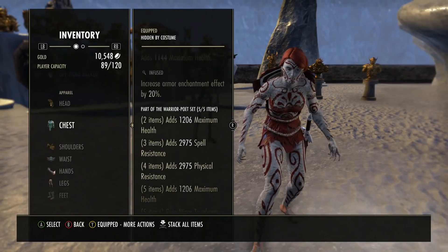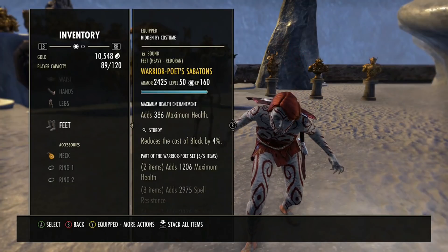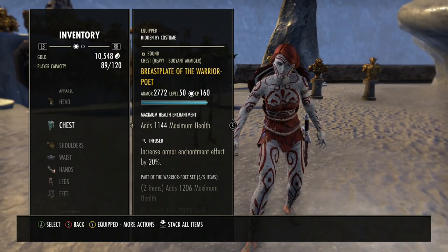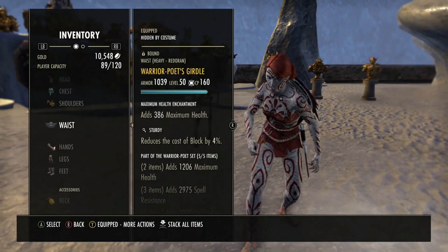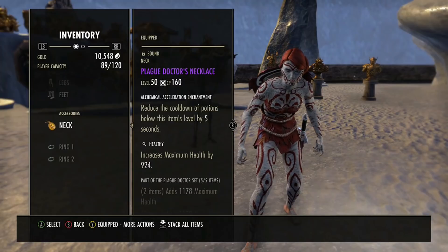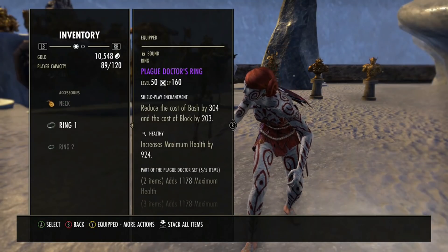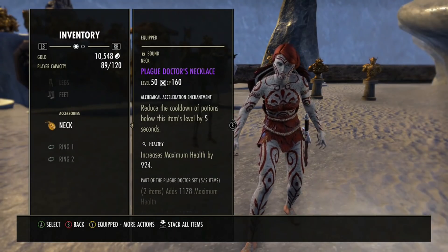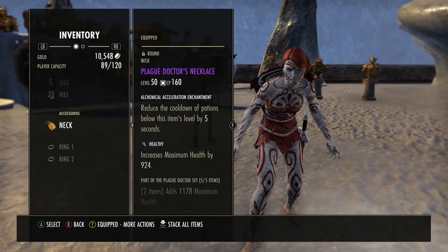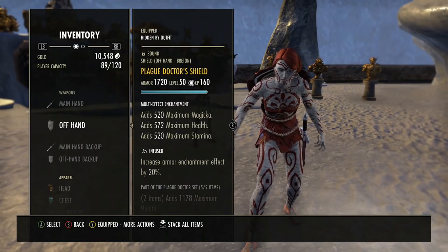I put Health and Chance enchants on the jewelry. Sturdy on the small pieces, Infused on the big ones. I do the Undaunted setup: Light helm, Medium shoulders, Heavy for the rest. Jewelry enchants: Reduce Potion Cooldown by 5 seconds and two Bash Cost Reduction. If you want to run three Bash Cost Reduction, that's fine. I like the potions — they come up at the perfect time. Healthy trait on the jewelry. Basically straight health with a little bit of resources from the Tri-Stat.